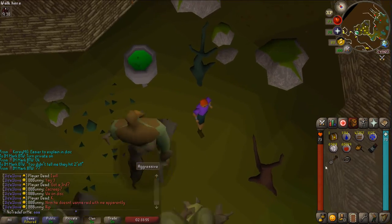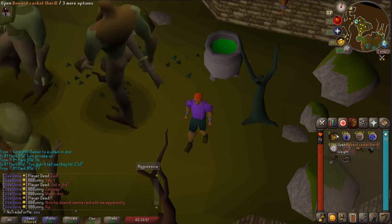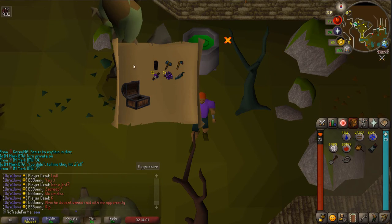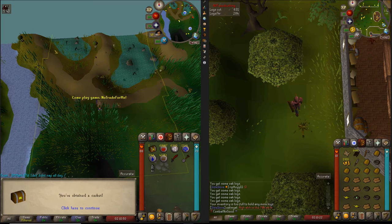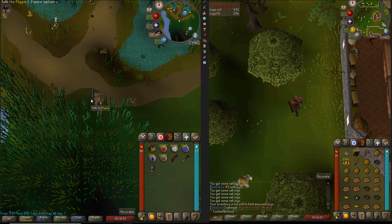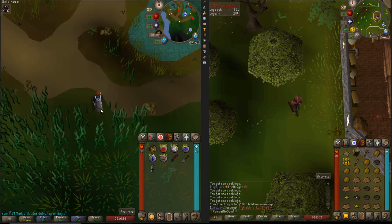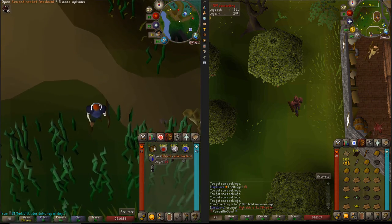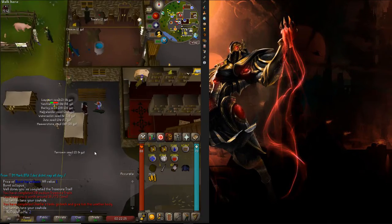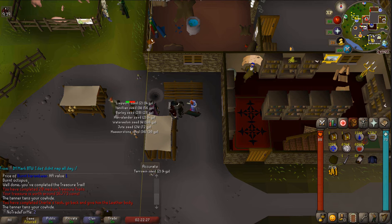I missed the recording on some of the previous hard caskets, but we have another casket here. Let's see if we can pick up something good - nope, not at all. We got another medium casket here. Apparently when I say things I can summon rewards into the casket. So here's some holy sandals and holy lobsters.